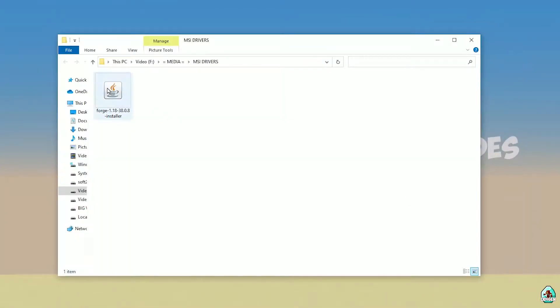Open your downloads section and find the 4G installer. Use the installer version with the jar file. Double-check the right version — if you install for Minecraft 1.18, download 4G for Minecraft 1.18. If you install for Minecraft 1.18.2, for example, choose option 4G 1.18.2, and so on.